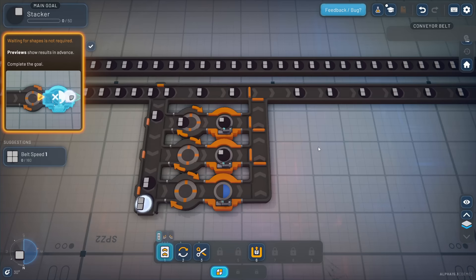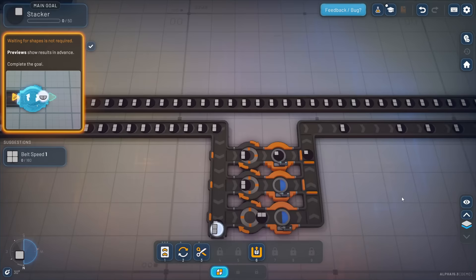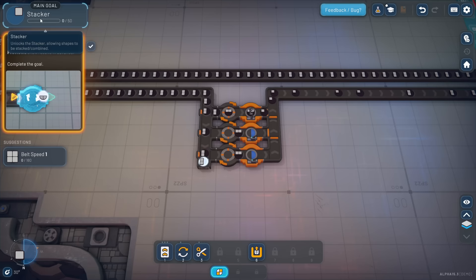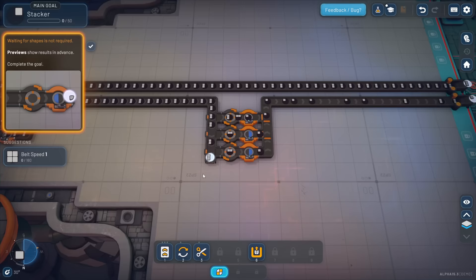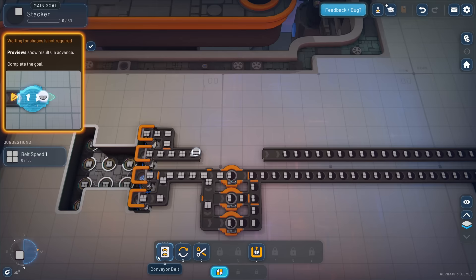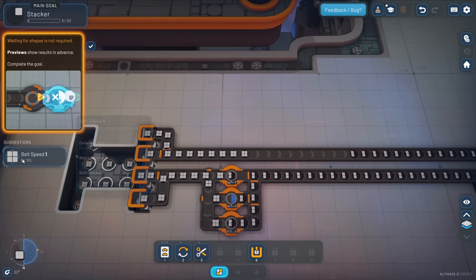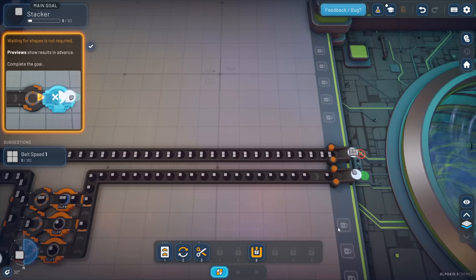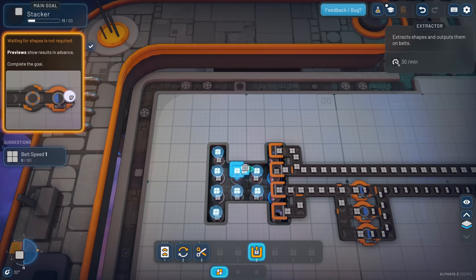That should meet our needs for the main goal - unlock the stacker. We just need regular old squares. We can shift right click and rework this belt to just send squares in for the belt speed bonus objective. We need 160 of those - we might want to speed that up. It doesn't cost anything to build these blocks, so let's do a couple more.